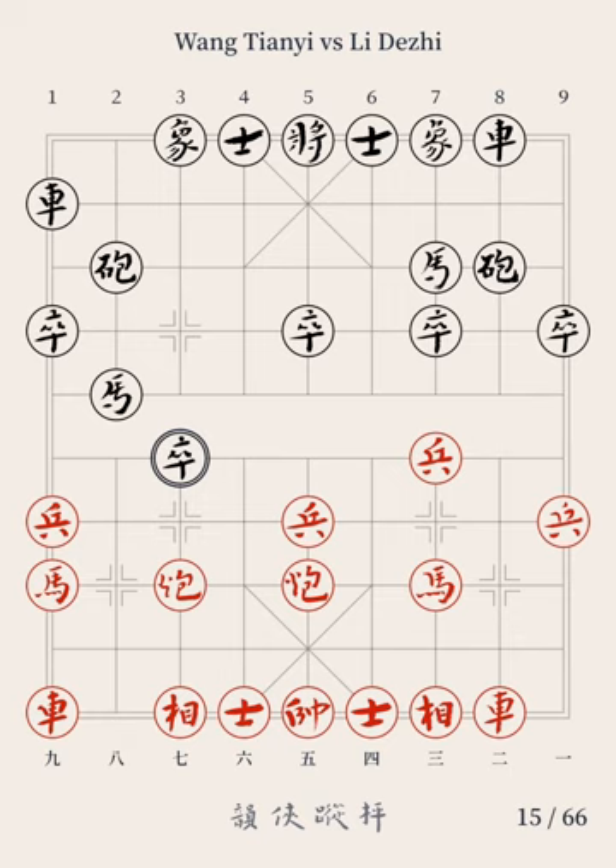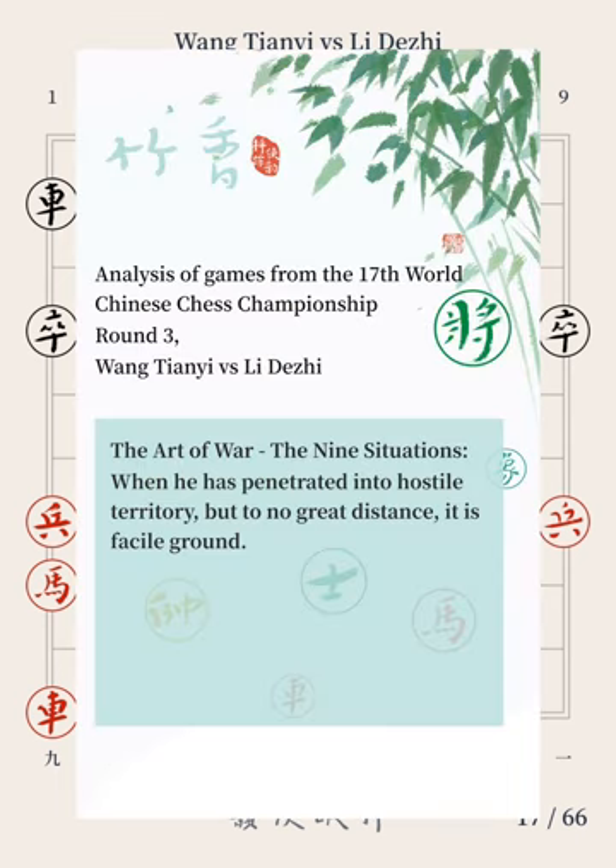The eighth move: Red Cannon 7 advances by 7 points; Black Advisor 4 advances to file 5. Black's pawn took Red's pawn, facing up to the challenge. Red sent out the cannon to capture Black's elephant. Generally, in the opening phase, cannons are supposed not to infiltrate deeply into the opponent's territory, according to Xiangqi's sayings. At this point, Black's right flank is just like a farsile ground, as described in the Art of War.